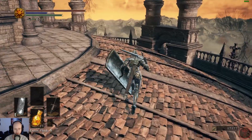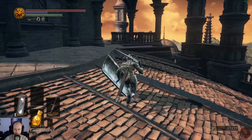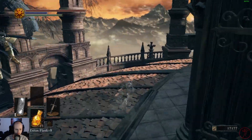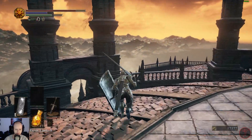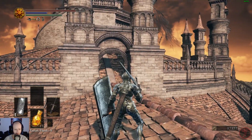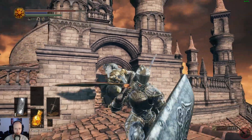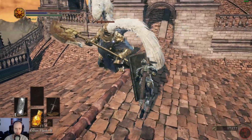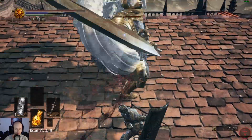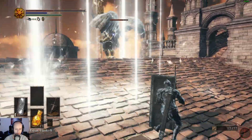There are enemies here, so we're gonna keep our guard up. Three giant enemies. Hopefully we can kind of reach a compromise and lure one of them down here. So these are the fatties from before but they now have wings. Alright, let's not get hit by that, shall we?